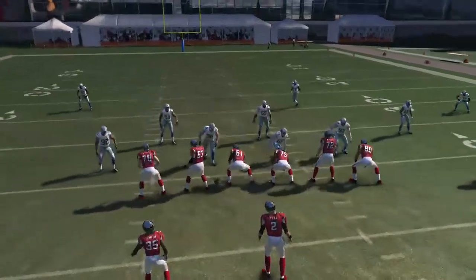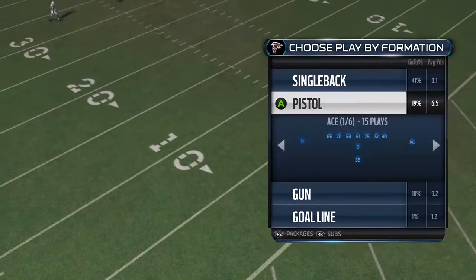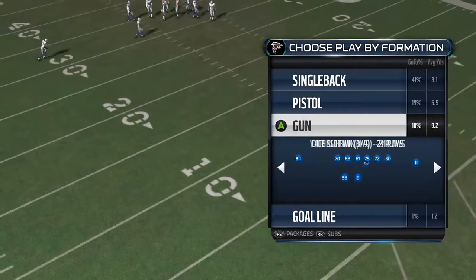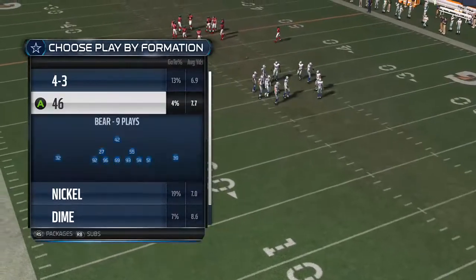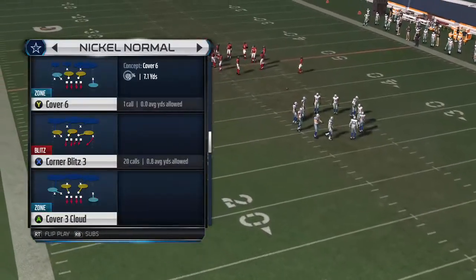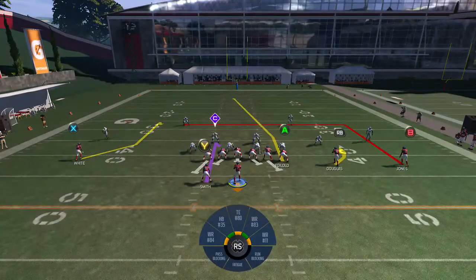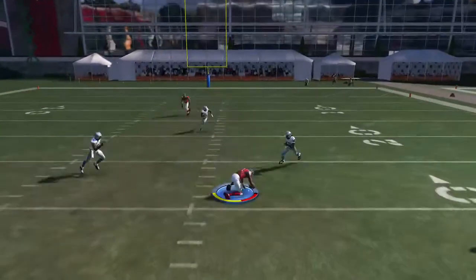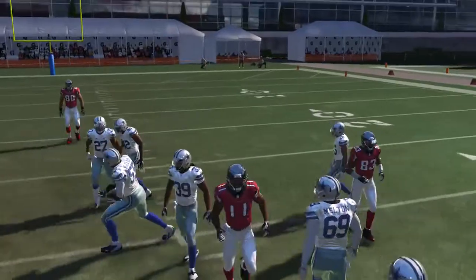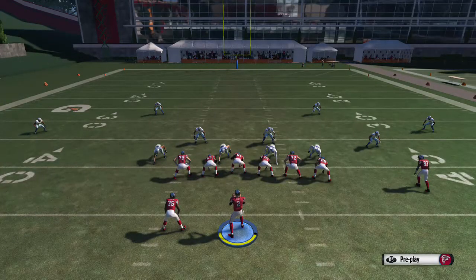Next is the FL Short Dig. We're going to run this as is because we like the combination against Cover 4. It's a levels concept — we're going to get it to the in route right here, but the RB with that little short hesitation kind of holds everybody there, and then you throw it to your B receiver. I threw it a little bit behind him but he is open — if I throw it better he can catch it on the run.